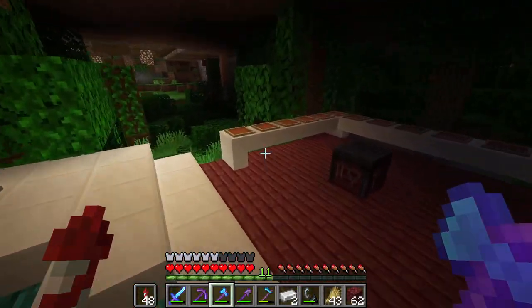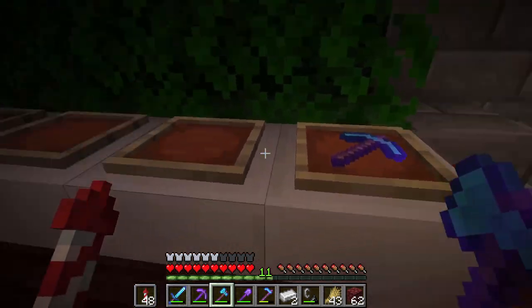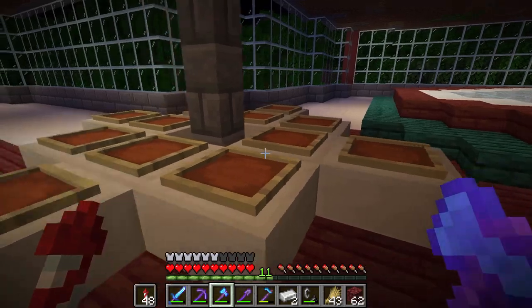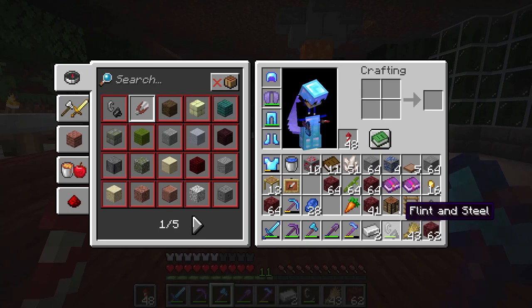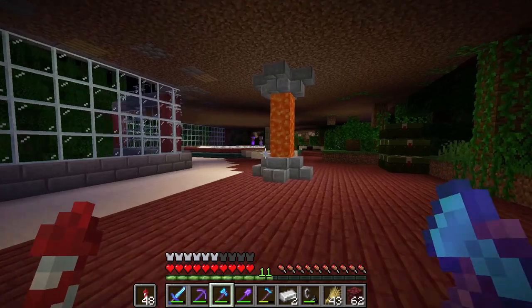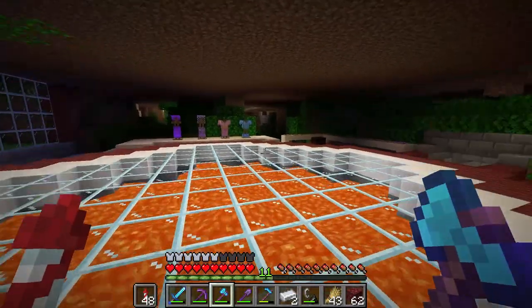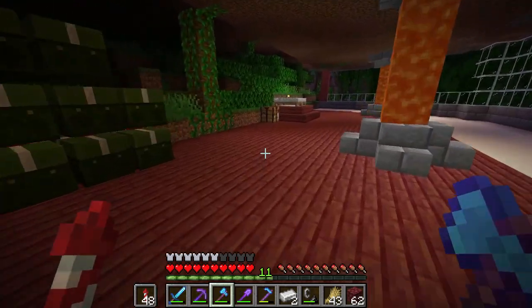I have a little table set up where you can put tools you're not going to use, along with a smithing table. I'm going to have chests here for other tools I don't need. I'm going to make the walls blackstone and red so it's black and red — I'm going to go ahead and do that right now.